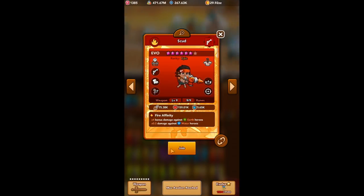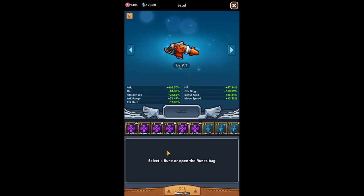Now when building Scud, it is important to give him runes that complement a high damage per second. The highest potential sets for him are damage, rage, and precise, abbreviated as DRP. Funnily enough, one of the sets that also offer the highest potential for him are damage, precise, and swift, abbreviated as DPS.